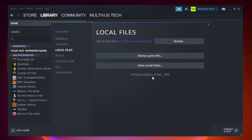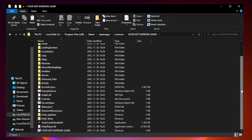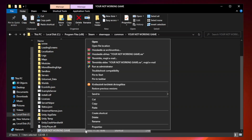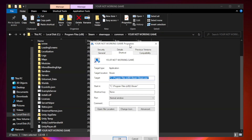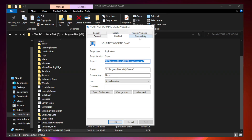Wait for verification to complete. After complete, right-click your not working game application and click Properties. Click Compatibility.